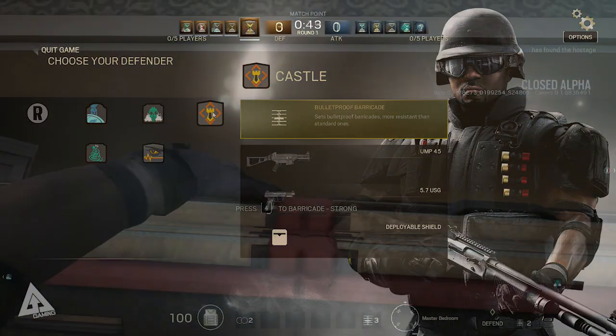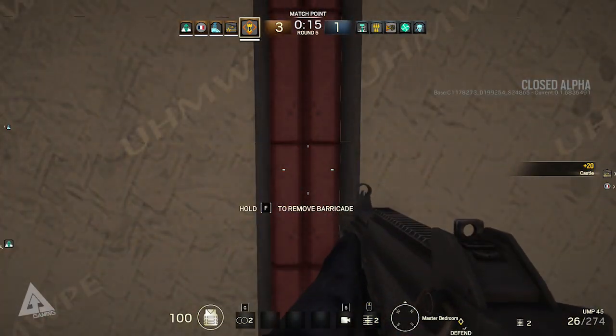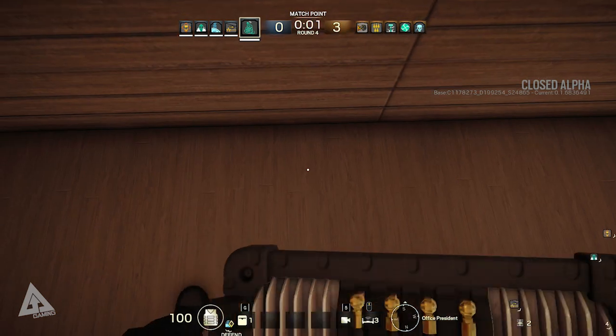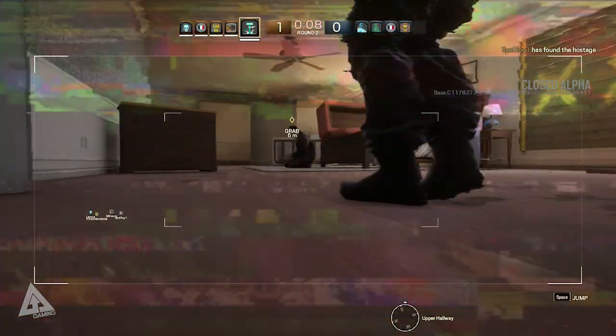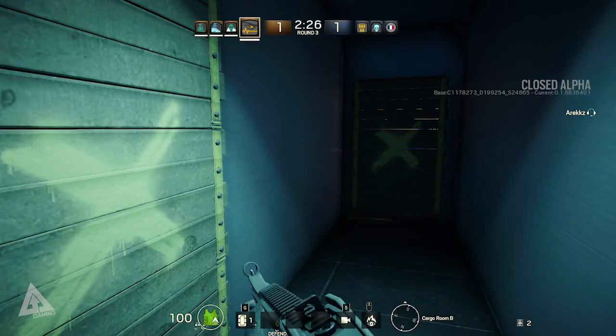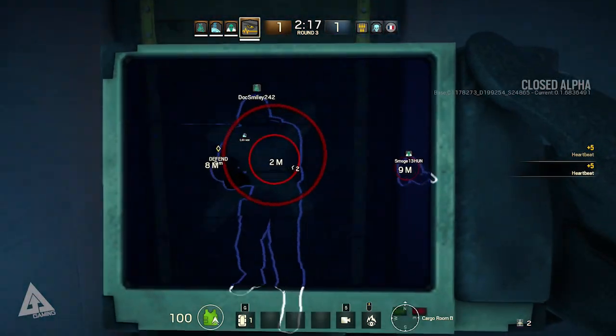Castle carries bulletproof barricades which are used in the same way as conventional barricades, only they can't be shot through. Then you have Mute, who carries jamming devices which are especially useful if placed right at the beginning of the round when the attackers are searching for the hostage, because it'll mess up their vision when they get close. And finally there's Pulse, who carries a heartbeat monitor which you can use to detect players in proximity through walls and other surfaces.